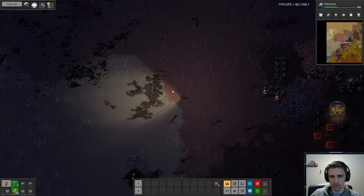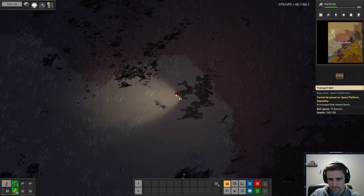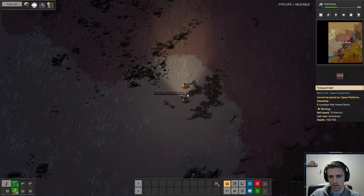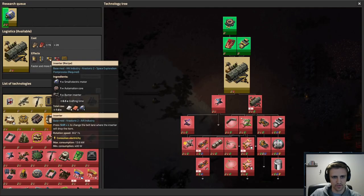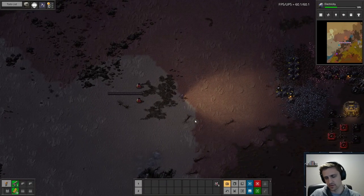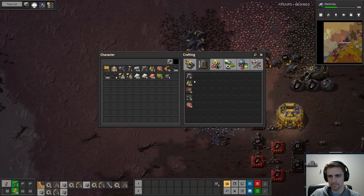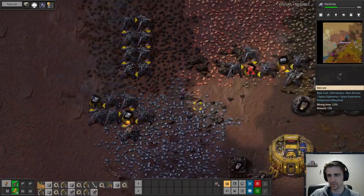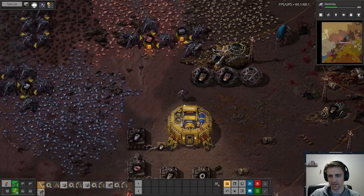We're probably gonna come down here and just do a normal smelting column thing here. With those inserters — yeah, they do take burner inserters — so everything can get upgraded. So I don't have to feel bad about making it now, which I always did with the regular game. I always feel bad making a ton of burner inserters and stuff like that, because you never get to use them again.